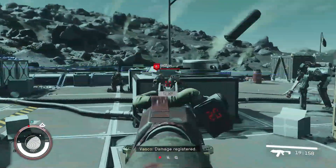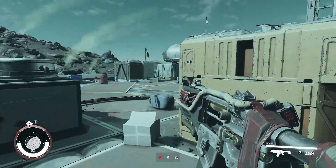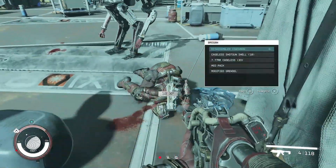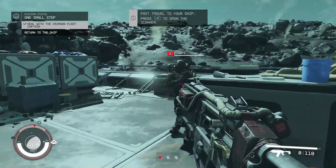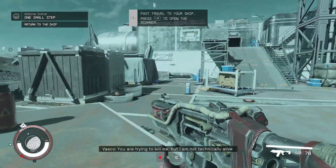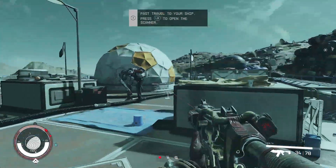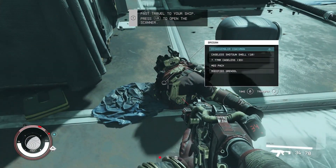Funny story — I never had a conversation with that guy. When I came out the door, I immediately threw a grenade, then the conversation system prompted and he blew up. That doesn't surprise me at all. I mean, there were three of them standing here — what did you expect me to do? Fast travel to your ship. No, I'm going to kill these guys.